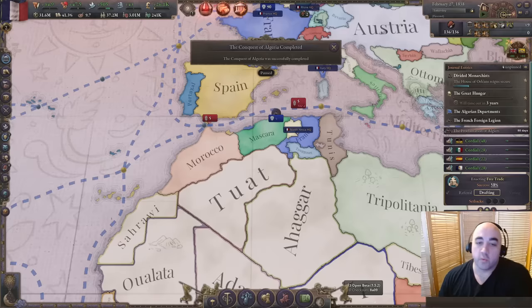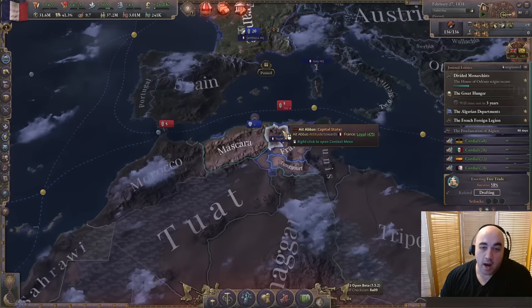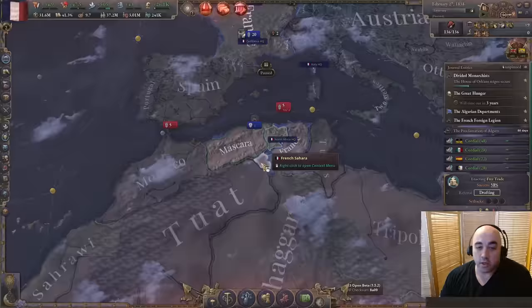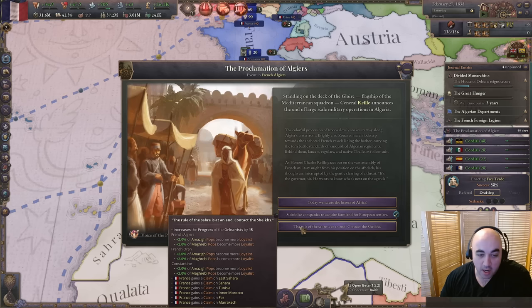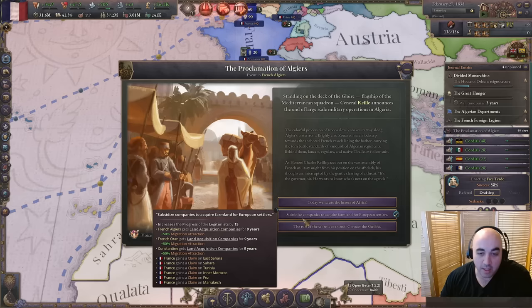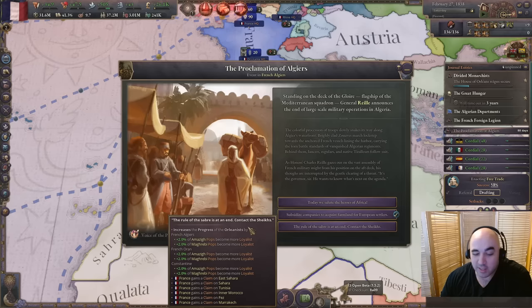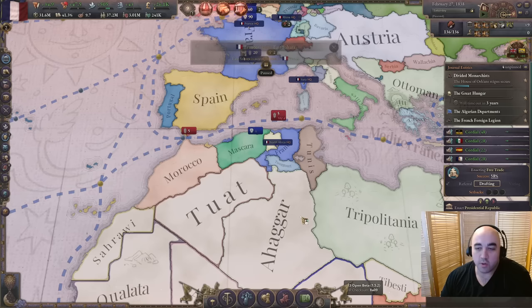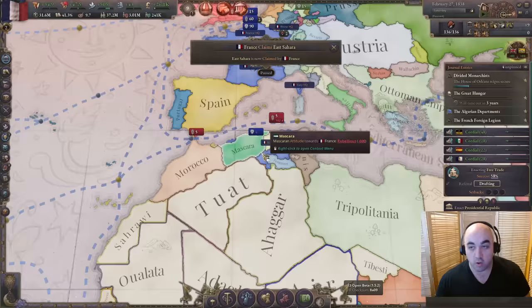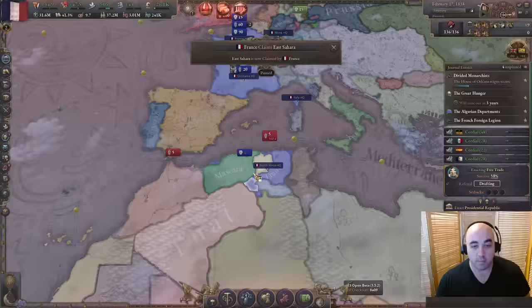We've finished the Conquest of Algeria event chain by conquering Constantine and then subjugating Tougourt, Ain Sefra, and Mascara as protectorates. They haven't flag-changed, so we get the proclamation about Algeria here. We have a choice between a few things - we can gain a bunch of claims regardless. We have to decide between having loyalists and having migration attraction. I think we're going to take migration attraction. We could increase the progress of the Orleanist branch by going the other choice, but we suspect we're going to go parliamentary relatively soon anyway. I don't even think we're going to do the divided monarchist event chain - we're just going to go Republican anyway. So we select this option, get a bunch of claims, and will look to slowly incorporate these.